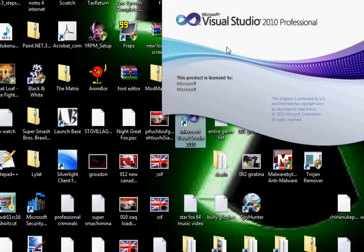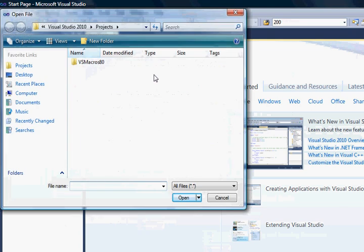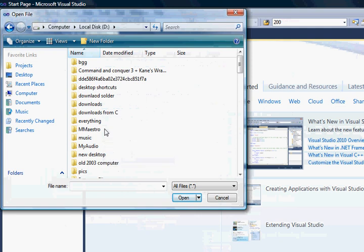I'll give you the link to where you can download Visual Studio. I have a professional update that should work fine. Go to your open file and go to your RE2 folder.